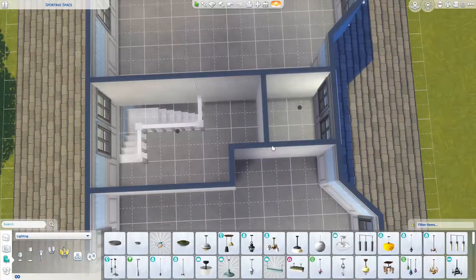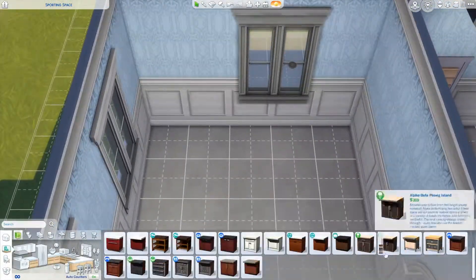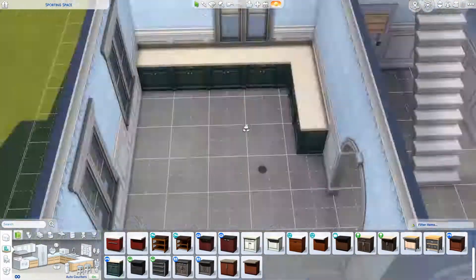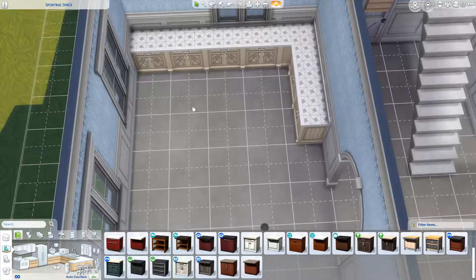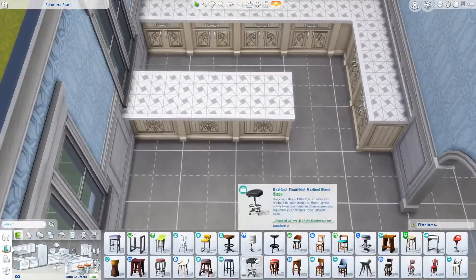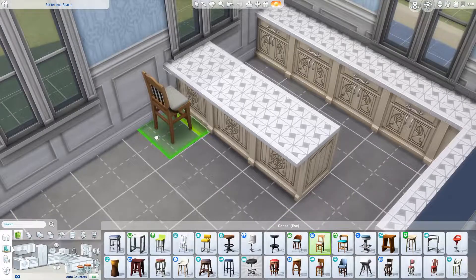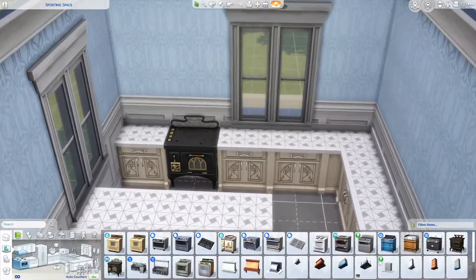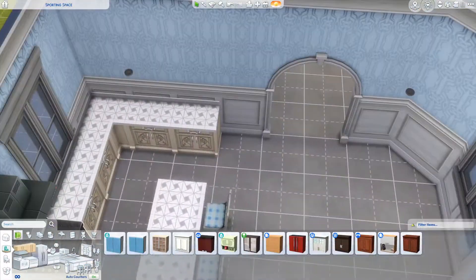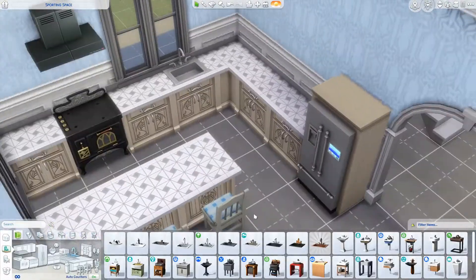It's a two bedroom build. I could have made it a three or four bedroom build — it already is a two bathroom — like a three to four bedroom build, putting a living room upstairs or whatever. But the other bedrooms are really, really big. Because sometimes in these sort of styled houses I've seen, they have really big bedrooms. But they also normally have really big living rooms, which I didn't add to this build.